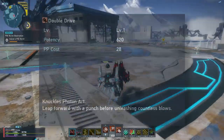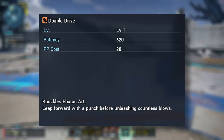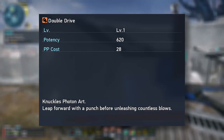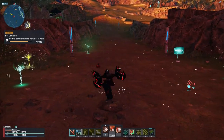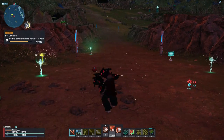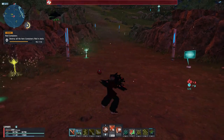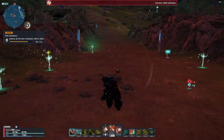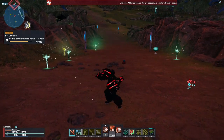Now, with that out of the way, let's start talking about these photon arts. We're going to start with Double Drive: leap forward with a punch before unleashing countless blows. Basically, you do just a bit of a forward punching combination. It's worth mentioning the second half of this PA is pretty high in damage — arguably some of the best damage you can get currently for Knuckles. However, it is very fast and does drain quite a bit of your photon points, so keep in mind how much PP you have.